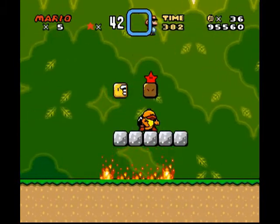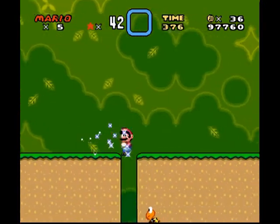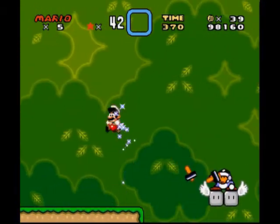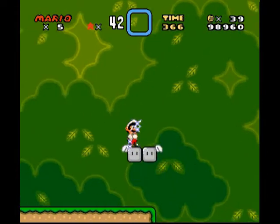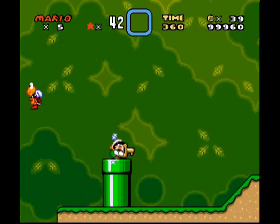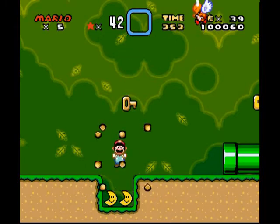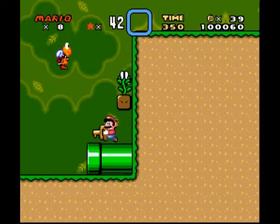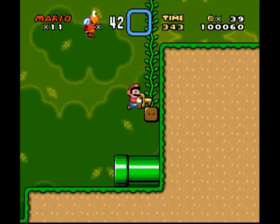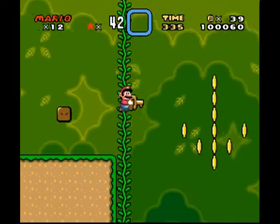You wanna stop firing lightning? Thank you. You wanna give me a mushroom? Thank you. So let's see what's off to the right - you know, my other left. Hammer brother. I'm just curious because there's a key - that's a good start. Nothing in that pipe. Some very easy-to-get moons, which kind of defeats the purpose. They're supposed to be like bonus rewards. I think that's used a lot on Super Mario World Central as a removal reason, sort of unfairly.